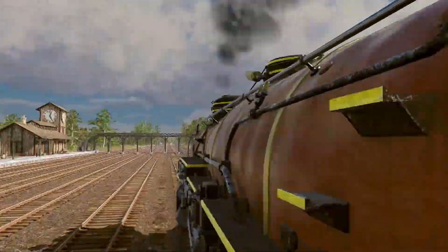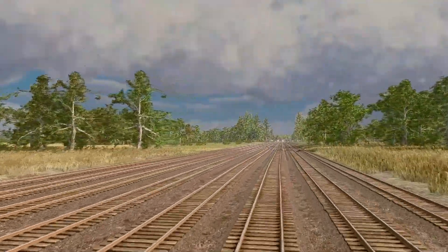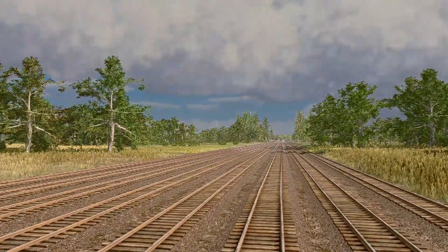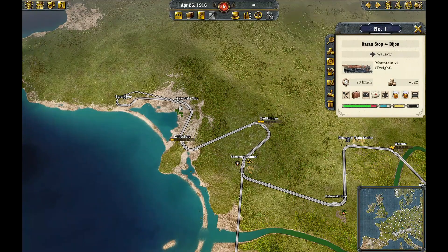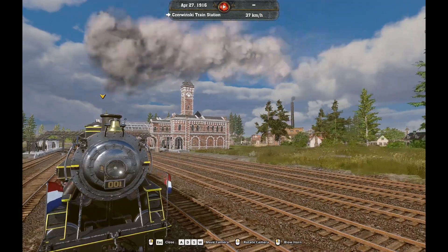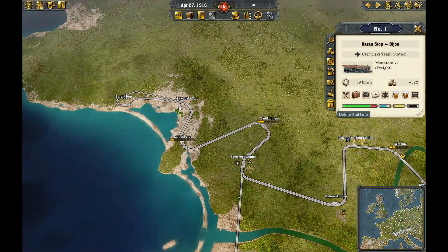I made a big lap already. I do sandbox mode because it's better — you just have limited money otherwise. Look what I've already built, and this is just part of it. Here are all the controls of your train. You can go into cab mode if you want. You can delete it, edit the line, and all those things.